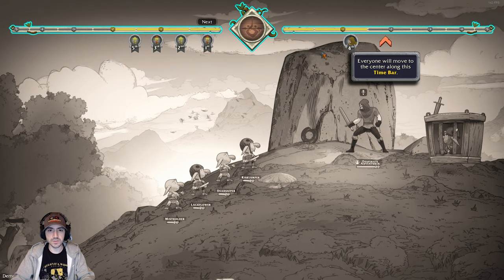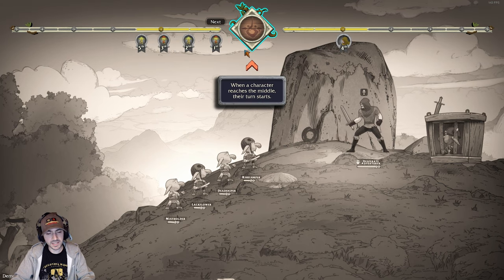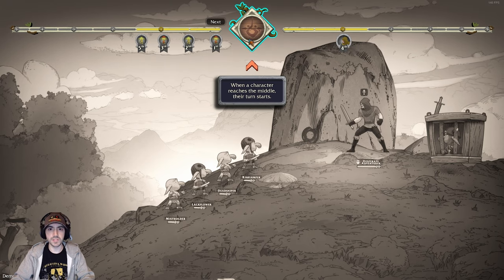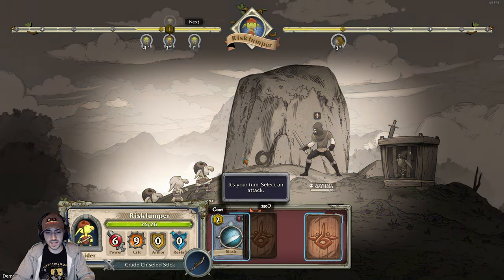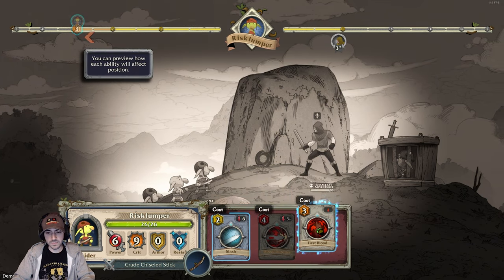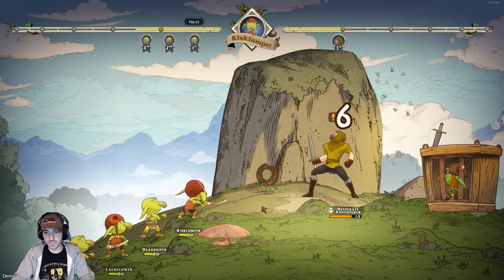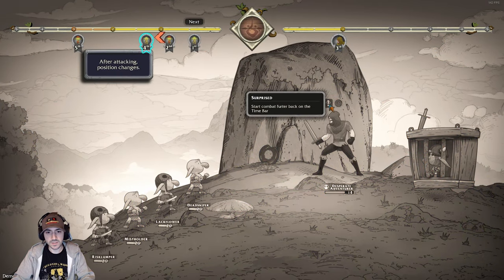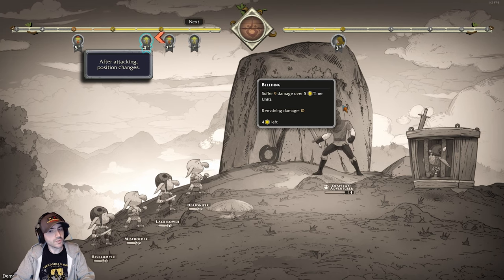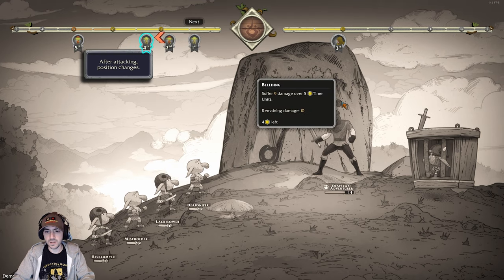Everyone will move to the center along the time bar. As time progresses — like the ATB system — your typical turn-based combat — everyone appears and starts moving toward the front. When they reach the front, it's their turn to fight. We're going to use Flixbleed: if his life is full, it damages for 100% more power. His life is full — he starts combat further back on the time bar because he was surprised, and now he's bleeding for nine damage over five time units.